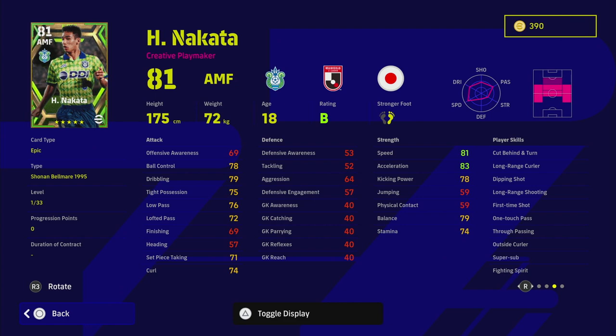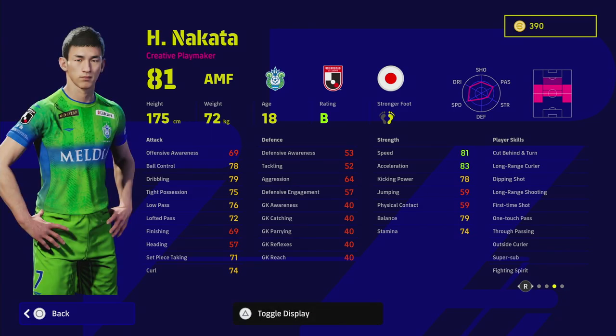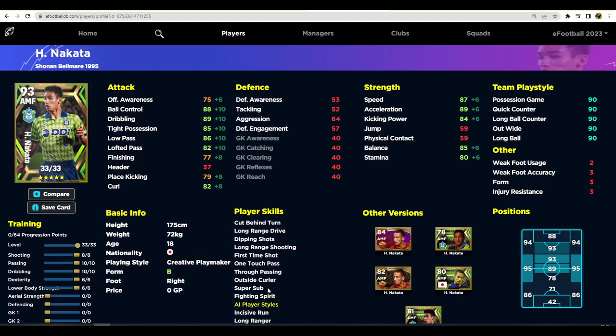This guy's got wavering form as well as a locked-on B4, so if you're a newcomer, that basically means his form is going to be more up than down and you'll get a stat boost if he has a form arrow in game. Looking at his stats, he's got super sub, one touch pass, first time shot, long range shooting, and long range curler. His stats are quite decent — I think he actually has very meta stats for an AMF. Apart from offensive awareness, which you don't really need because the balance and acceleration are there, he's got excellent ball control, dribbling, passing, and acceleration with the player skills you want as a creative midfielder.